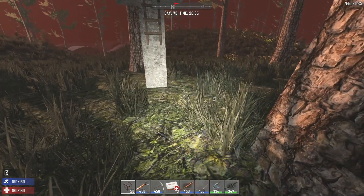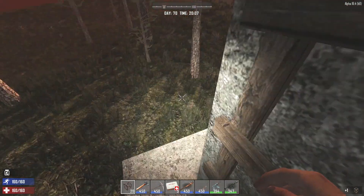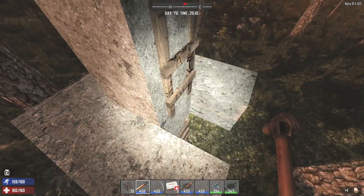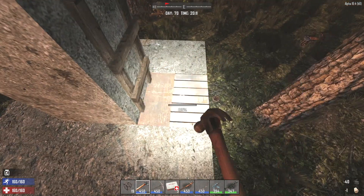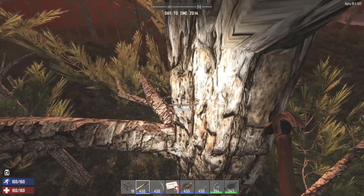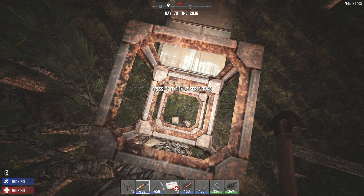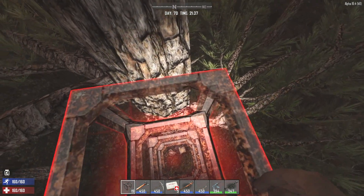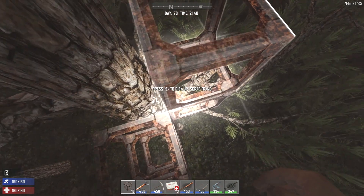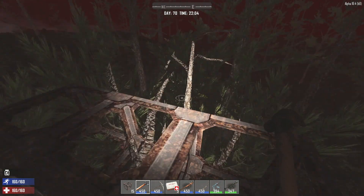We've got some time before the horde comes but let's get up there now so we don't have anything to worry about. Straggler zombies can't do damage to the tree anyway, so we'll be safe up here. I'm also going to put a few blocks down and wrap around the tree just a little bit, at least halfway, so we've got some wiggle room and can see behind us too.